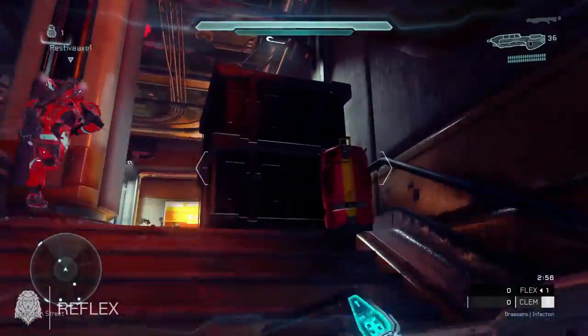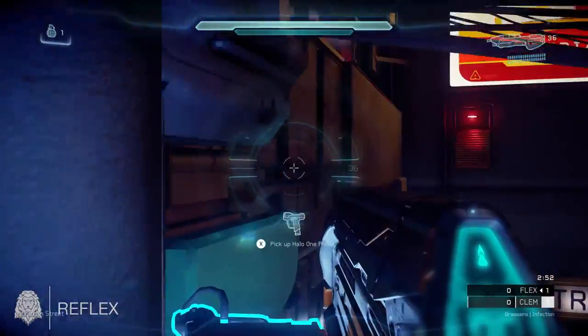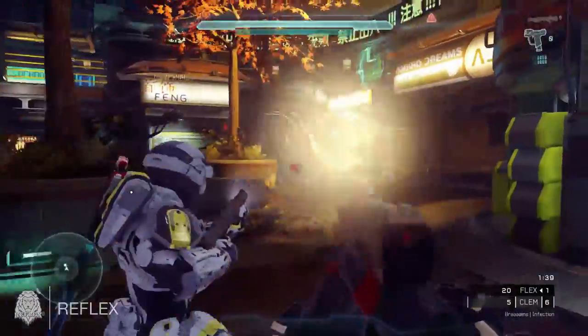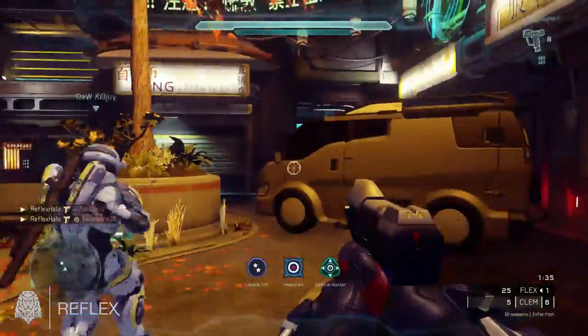Moving on to the next map, Nerve Center. Straight off spawn you want to run to the crate at the top of the steps, jump on top of it, then run and jump, hover, and you should be able to get the CE pistol. As long as you find the right location you should be able to get a couple of sprees with this weapon.